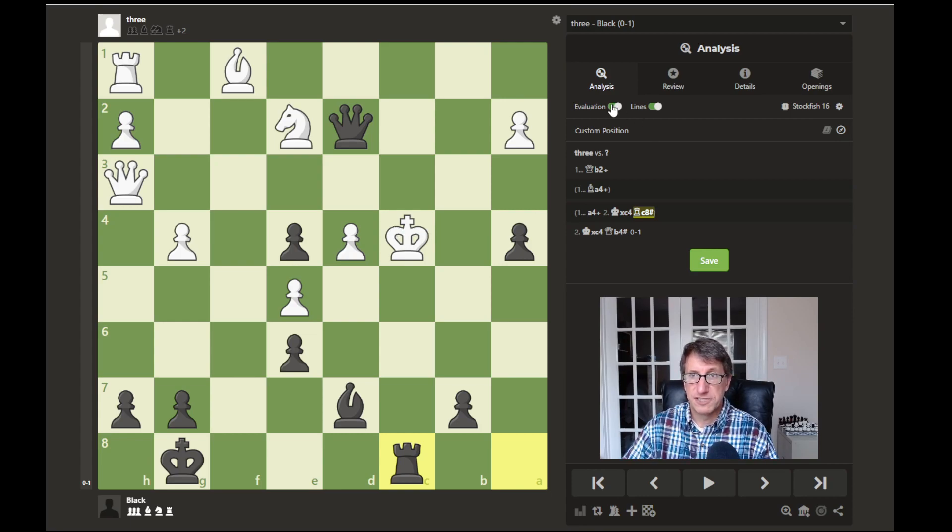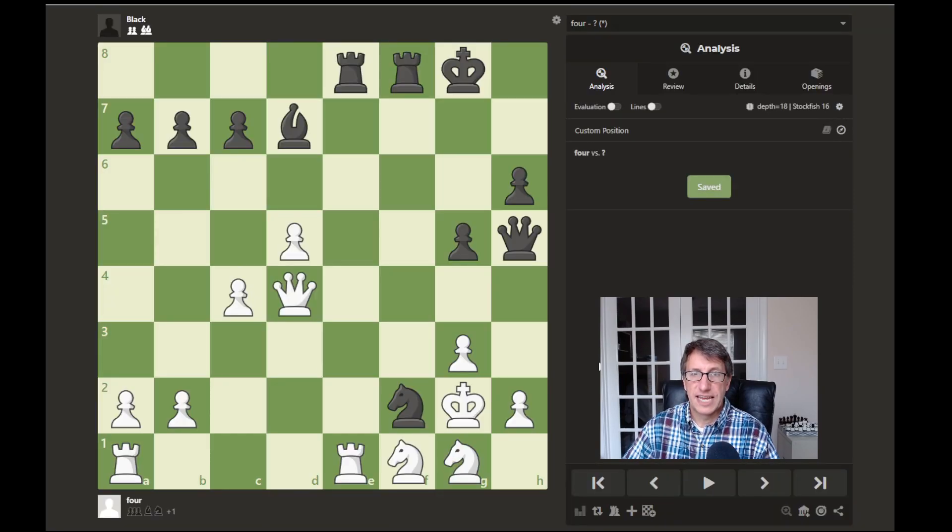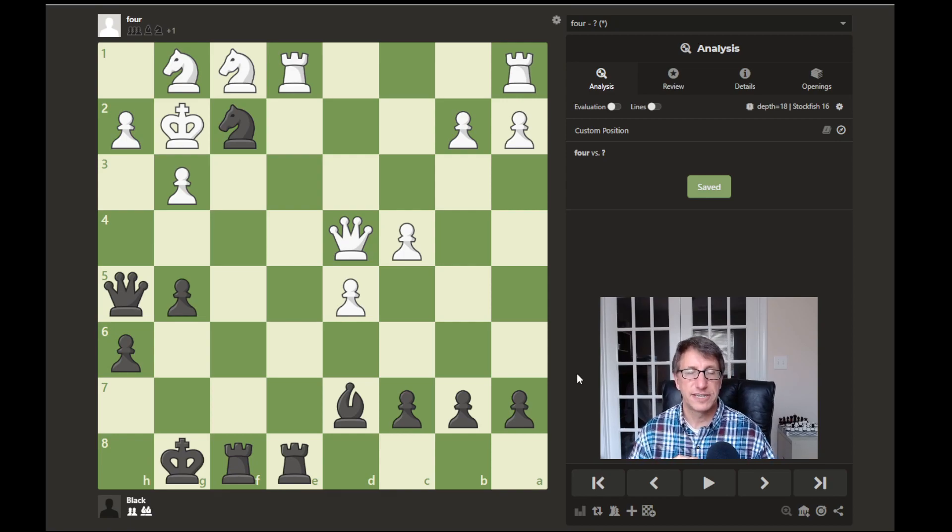Let's look at checkmate puzzle number four — once again black to move, so I'll flip the board to black's perspective. Black has a rook, knight, queen, and bishop all aimed at the white king. White is actually slightly ahead in material, but black has a winning checkmating attack. It is a mate in three — see if you can figure out how to deliver it.